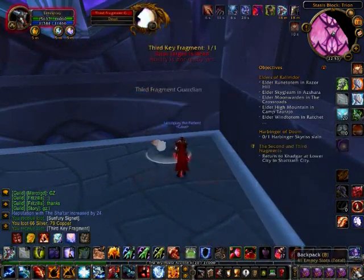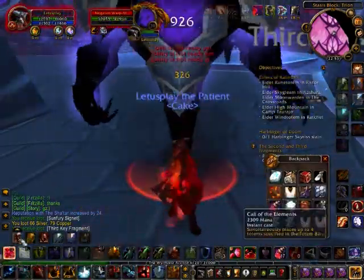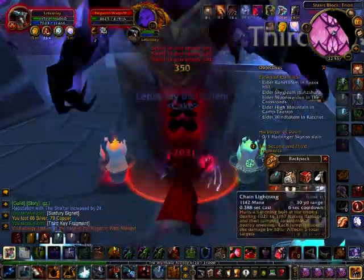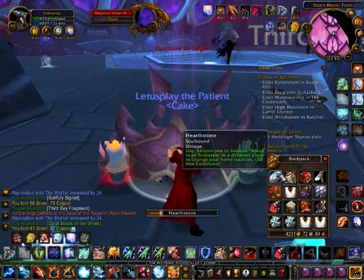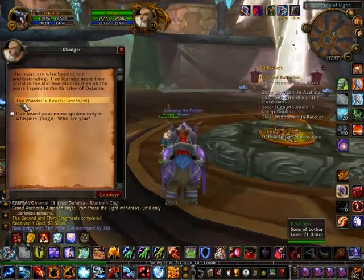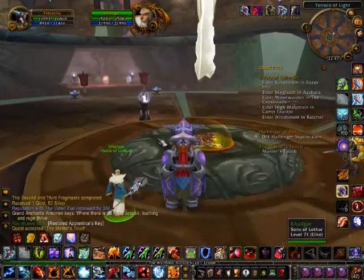Now you can just Hearthstone immediately, but somehow I managed to pull aggro off this Negaton Quarpmaster. These mobs could cause quite a bit of damage because when they get to low health they get a stacking buff which increases their shadow damage by quite a lot actually. But now it's dead, so who cares.